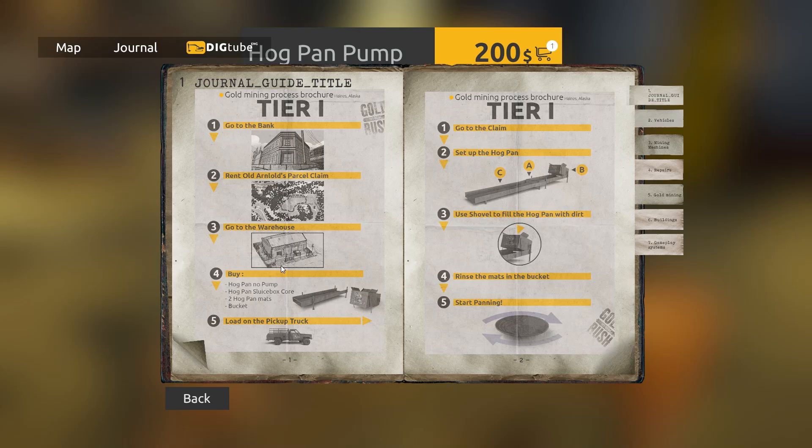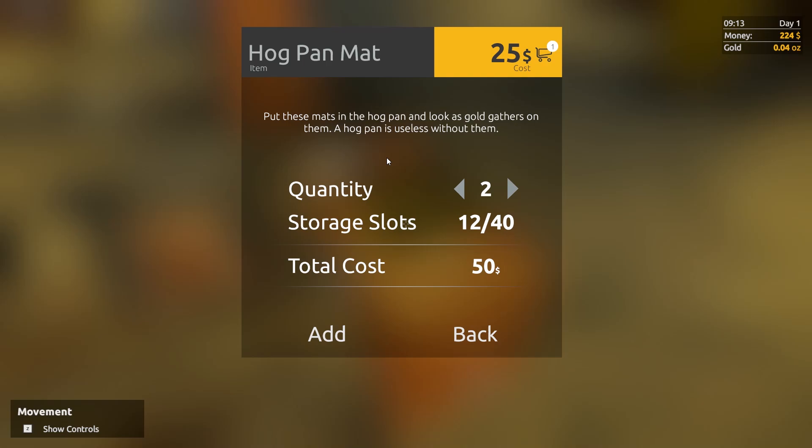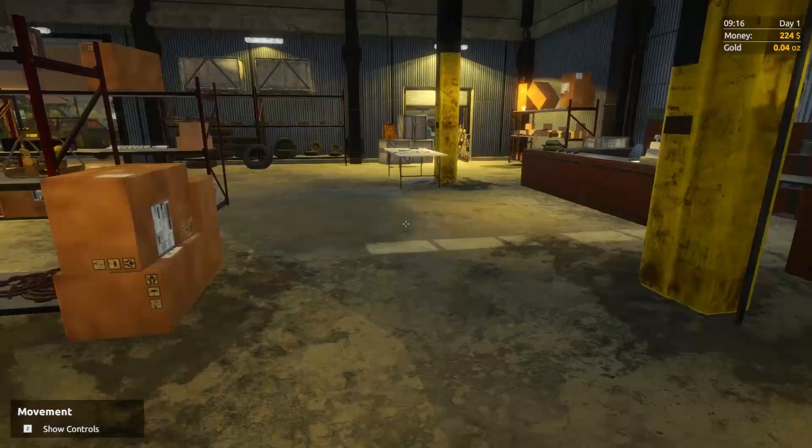Two mats — let's go over here, we want two of these. This looks like it fills up storage slots. Put these mats in the hog pan and watch as gold gathers on them. I like it when mats do things for me so I don't have to work as hard. Hogpan sluice box core — we're gonna need one of these. And then we need a bucket — I think I see them straight ahead.